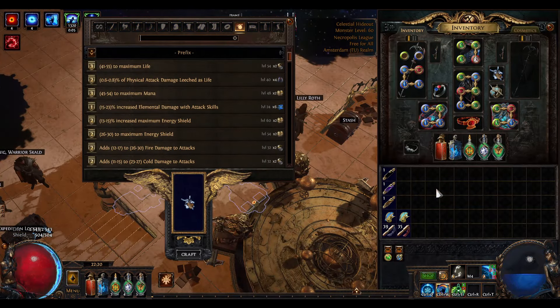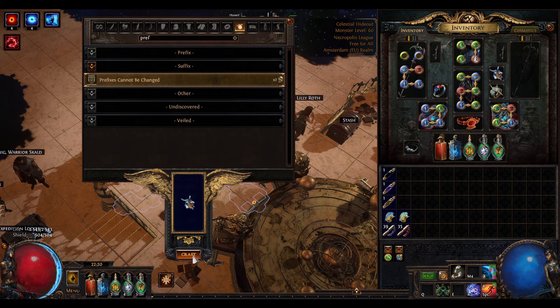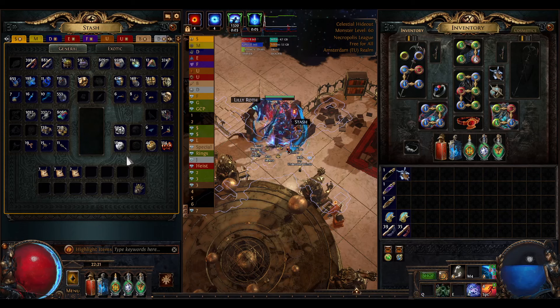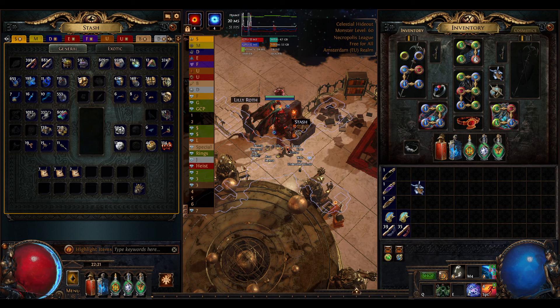Since we got a suffix, go to the crafting bench and craft 'Prefixes Cannot Be Changed' for two Divines. Then use a Regal or automation step, then scour — now you only have those two mods. If you had annulled the prefix off earlier, you don't even need the 'Prefixes Cannot Be Changed' step, which saves you two Divines.